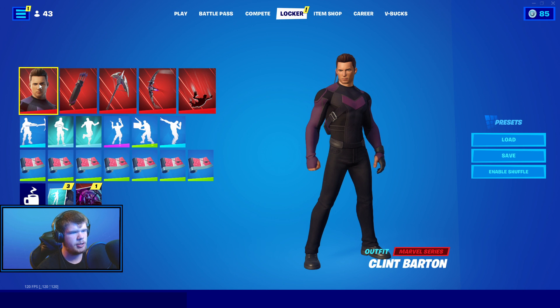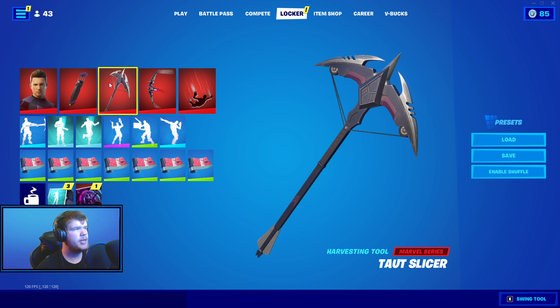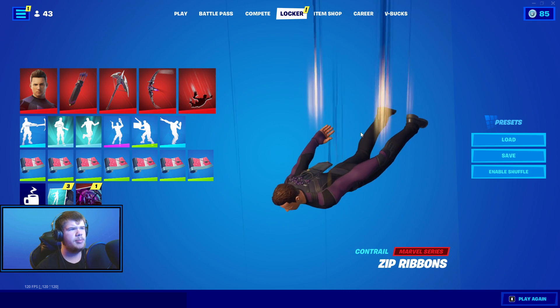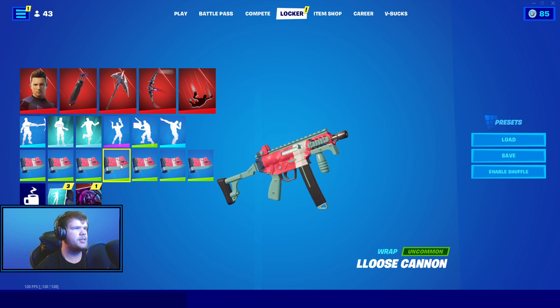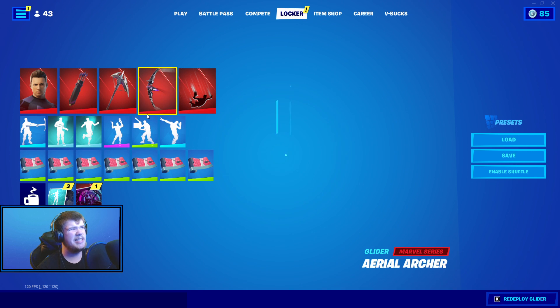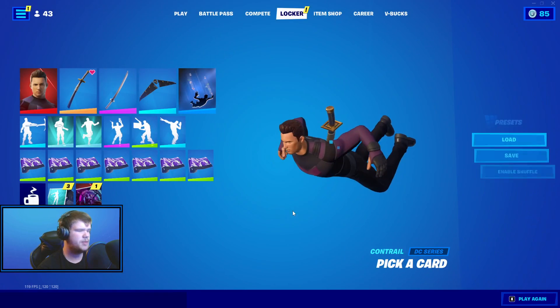So we have the Clint Baron skin, very nice skin. We have the Hawkeye's Arsenal back bling. We have the Taunt Slicer pickaxe, which I'm pretty sure is his pickaxe. We have the Aerial Archer glider and we have the Zip Ribbons — this is not part of their set but it looks pretty good. And then we have the Loose Cannon wrap, very nice looking wrap. It's not really matching their color scheme, but wraps really don't match any color scheme in my opinion.